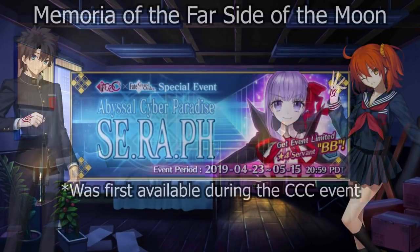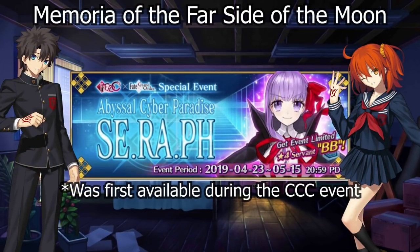Next is Memoria of the Far Side of the Moon — the party-wide AoE version of Lunar Mare. It's another Rare Prism Shop acquisition for 5 RP. This one should be even further back in your priority than Lunar Mare, but it's not a bad Mystic Code. It is a card-specific party-wide buff, so you'd need two units NP-ing on the same turn for it to outpace Lunar Mare at 60% versus 50%.